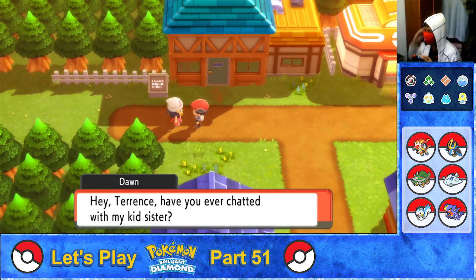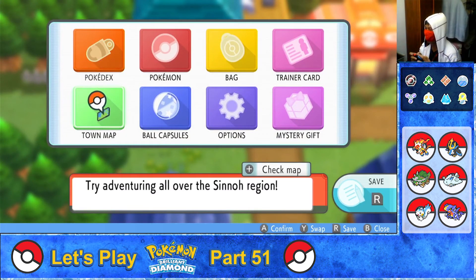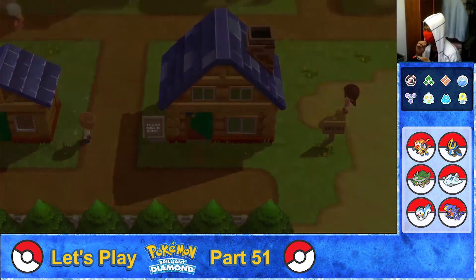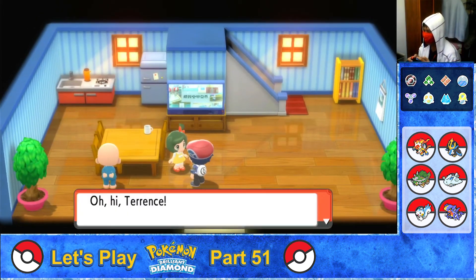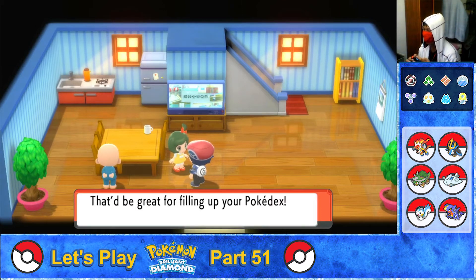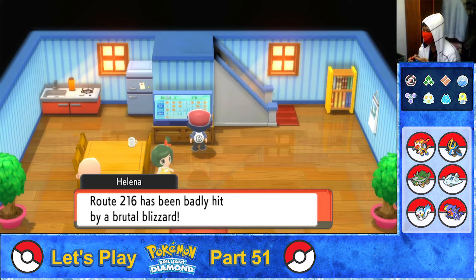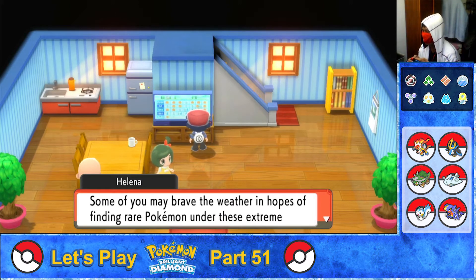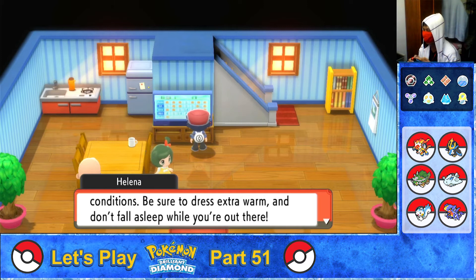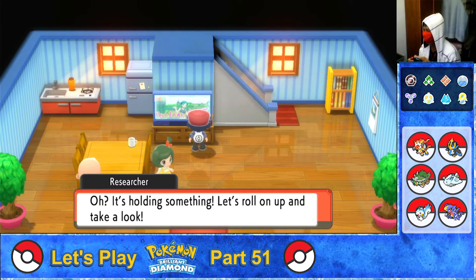Dawn asks if the player has chatted with her kid sister. Going to Dawn's house to talk to her little sister. She says there was a news report on TV about a massive Pokémon outbreak — great for filling the Pokédex. The TV reporter Helena says Route 216 has been badly hit by brutal blizzard, and there may be rare Pokémon there under extreme conditions — dress extra warm. Also, a lot of Snubbull have been spotted on Route 209.